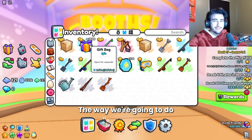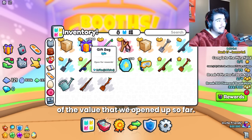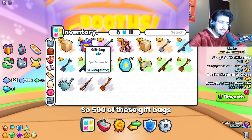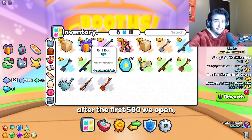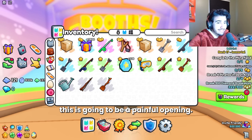The way we're going to do this is open up 500 at a time and do a rough calculation of the value opened so far. 500 of these gift bags is worth roughly 2 million, so hopefully after the first 500 we have around 2 million worth of stuff. If not, this is going to be a painful opening.